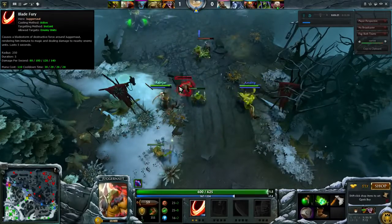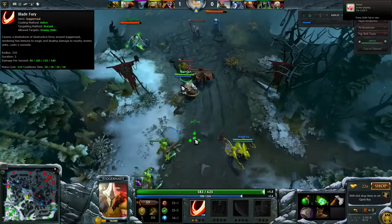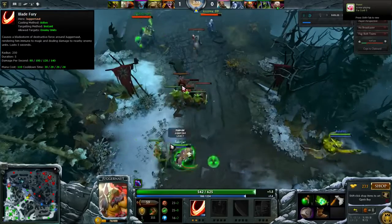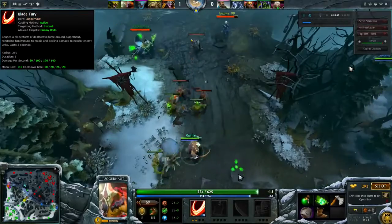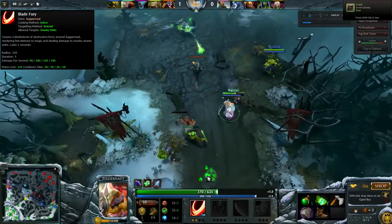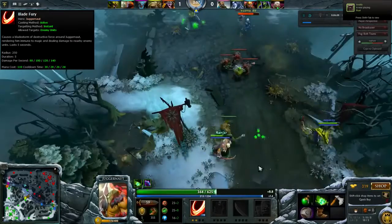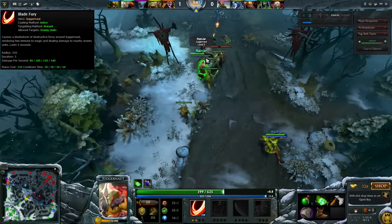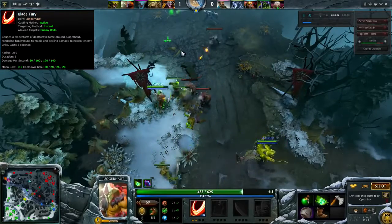His first ability is Blade Fury. This causes Juggernaut to become magic immune and spin, dealing damage in a 250 radius around him for a duration of 5 seconds, with damage ranging from 80 to 140 per second. Jug can still move while this is happening, which means you can use it both to do huge damage to enemies or to escape a tough situation where you might get stunlocked. This ability has a 30 to 24 second cooldown and costs 110 mana.